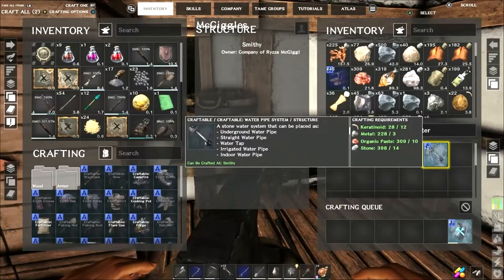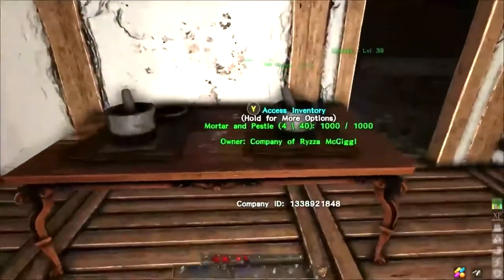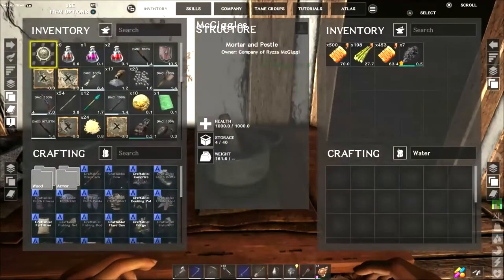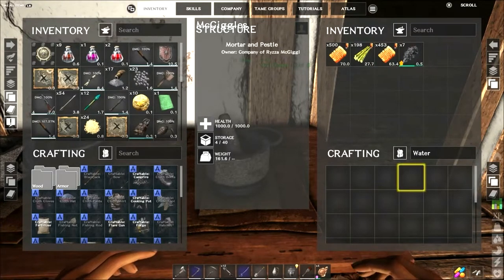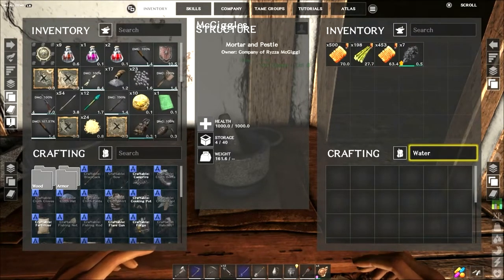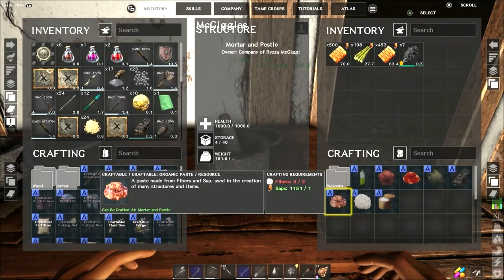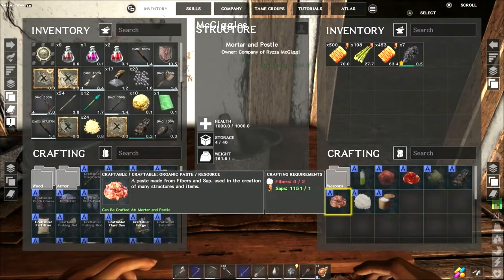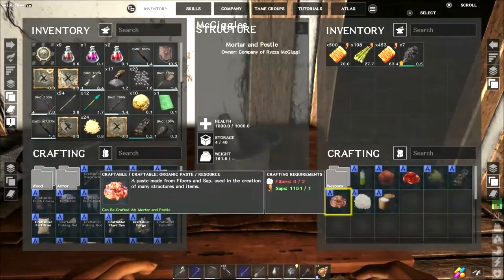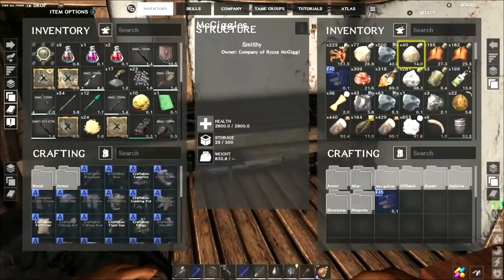Organic paste is the key. Organic paste can be hard to find on some islands because you need sap resources. It always pays when you leave Blackwood to take some organic paste with you, because it's easy enough to find fibers but not easy enough to find sap.